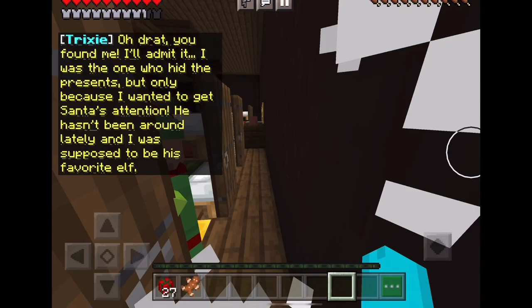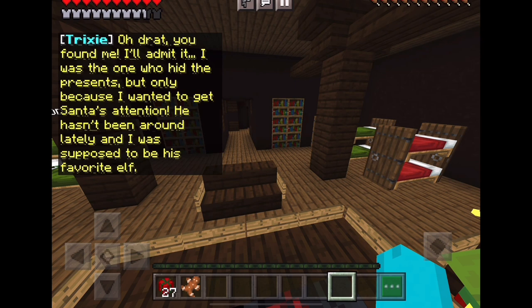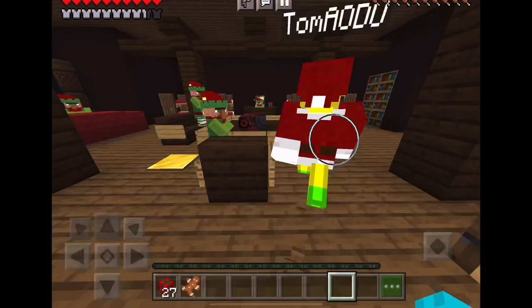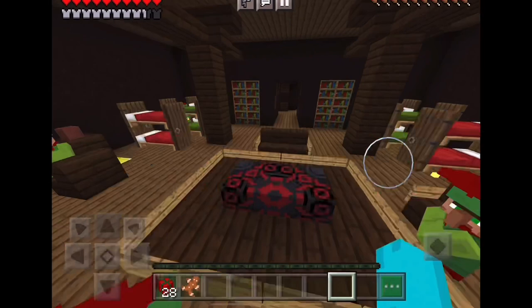'Alright, they found me. I'll admit that I was the one — I wanted to get into the presents. I wanted to get his attention. He hasn't been around lately and I was supposed to be his favorite elf.' That's a great way to get his attention — just steal all the presents! Was that Mickey Mouse? I think so. Oh look, another present that you missed Jerry — you keep missing presents!